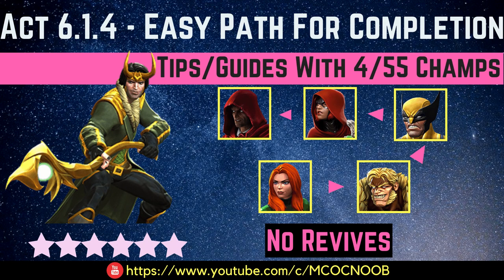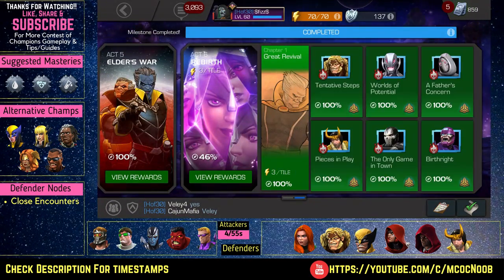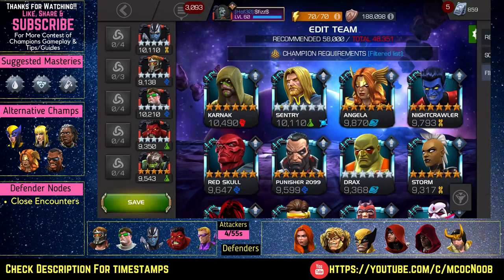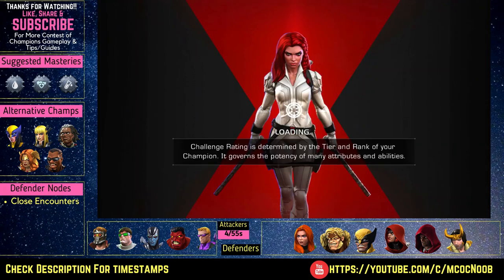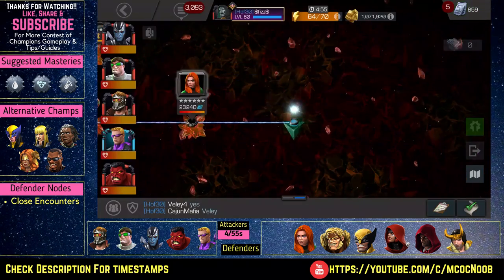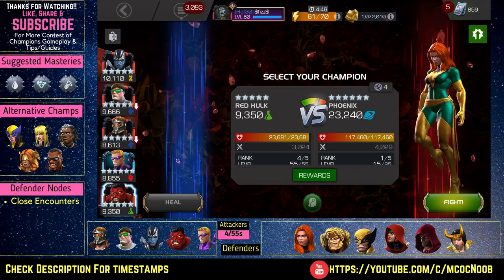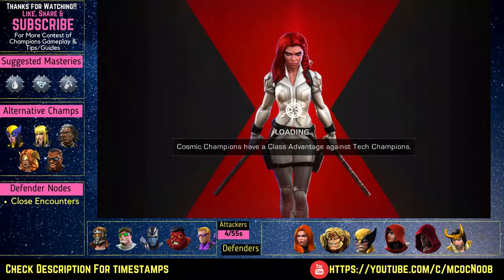Hey guys, welcome back to the channel. Welcome to another Marvel Contest of Champions video. Today is part 4 of my part 6 series of easy Cavalier with 4-5-5 champs, running through 6.1.4 easy part for completion. Today's global node is Close Encounters: if you stay near the defender you regenerate 1% of your health.